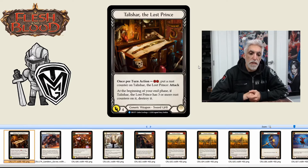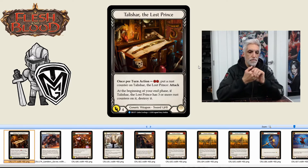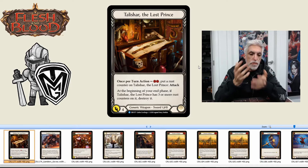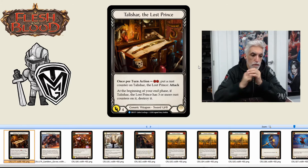Telashar the Lost Prince: a two-handed weapon, two cost. Once per turn, spend two, put a rust counter on Telashar the Lost Prince and attack — it's a four attack. At the beginning of your end phase, if Telashar has three or more rust counters on it, destroy it. So it's a generic weapon — you've got pretty much three hits with it before it's gone. Looking at 12 damage, that's pretty good.